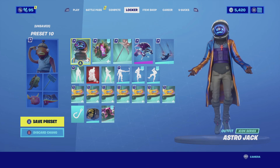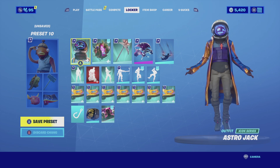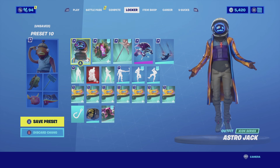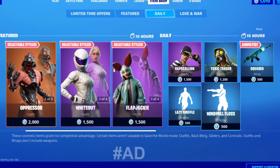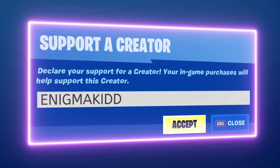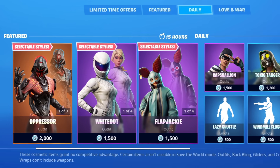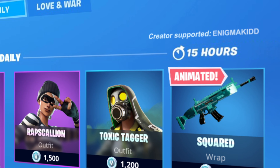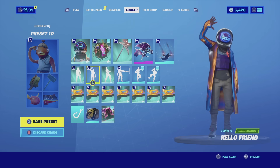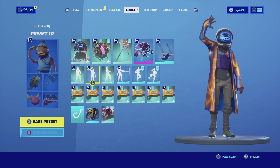Those are the three combinations I've found so far for the Astrojack. Let me know in the comments below which one's your favorite. If you're new to my channel, subscribe — I post videos on your favorite cosmetic skins every single day. If you want to support the channel, my code is EnigmaKid, all caps, 2Ds all together. Each time you use my code in the Item Shop or the Epic Games Store I get a small percentage and it really helps the channel grow. With that being said, I'll catch you guys on the next video. See ya.